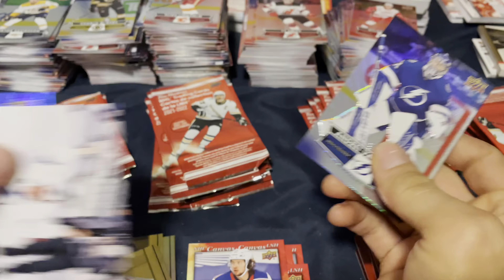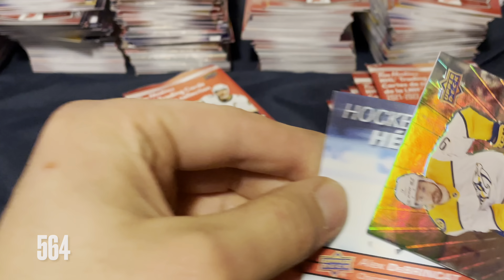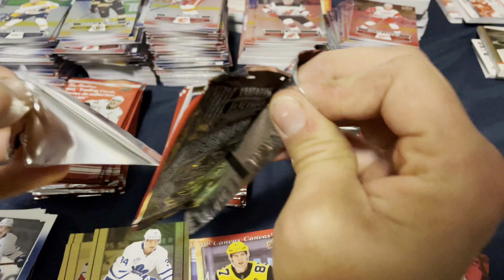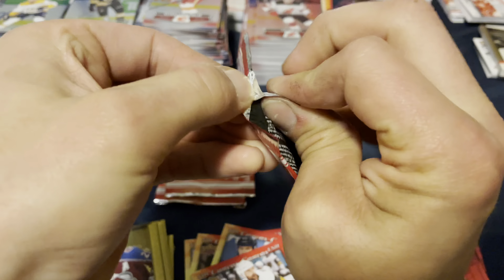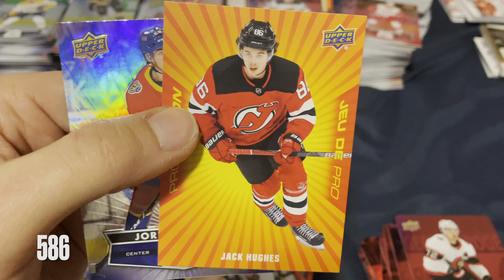Got another Hockey Heroes here — another Alex Debrinkit. But all things considered, we've got a 5-hero box thus far. I can't imagine we're going to get another one out of here in the last 30 to 40-odd packs, but no complaints when you get five heroes in any box. We're still looking for that David Pasternak Heroes — and there it is! Jack Hughes promotion!